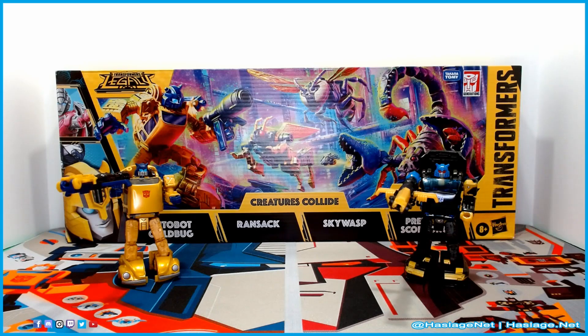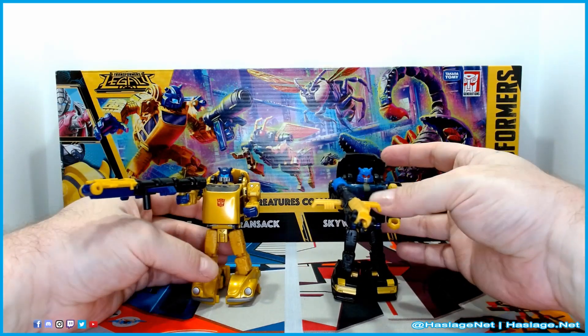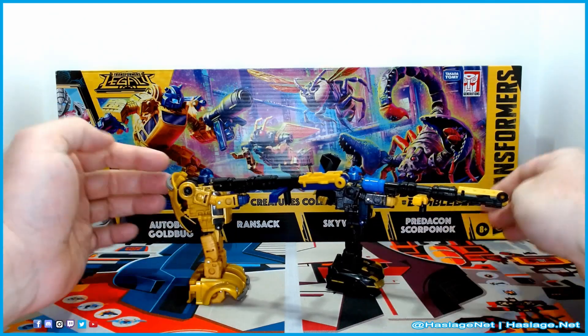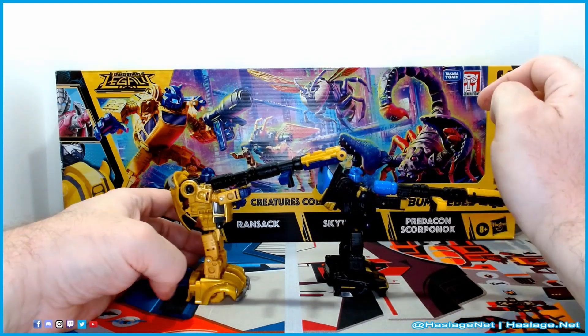Before we get into the figure we're going to talk about today, I wanted to quickly show off the differences between the two versions of Goldbug that Hasbro has released this year. Moose is going to do an in-depth review on this set's Goldbug, which is the one to your left, but the one to your right is the Shattered Glass version, and it uses the Cliff Jumper mold. You can see that the helmeting is similar, but the body is with the Netflix Bumblebee VW Beetle.